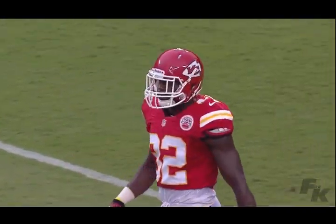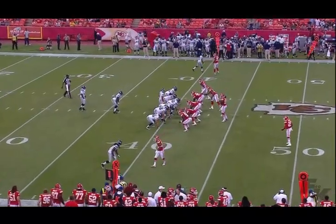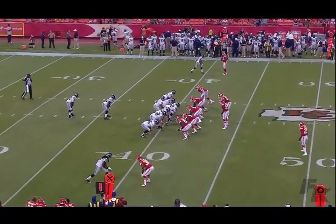Across the front for the Hawks: Okun, McQuiston, Unger, Sweezy, Breno Giacomini, and Zach Miller at tight end.